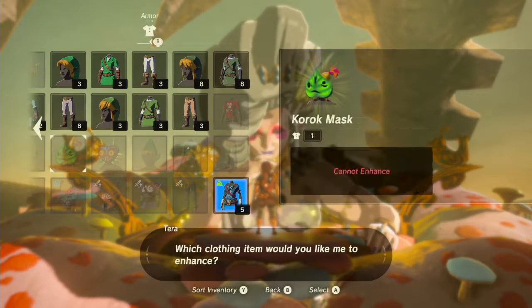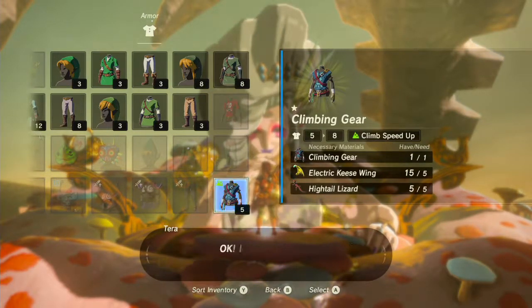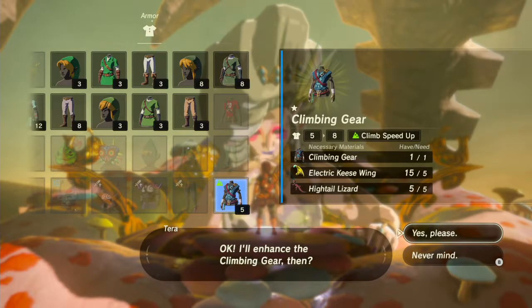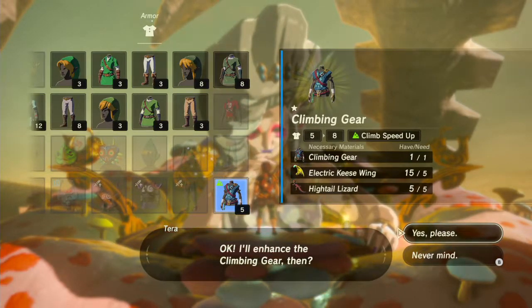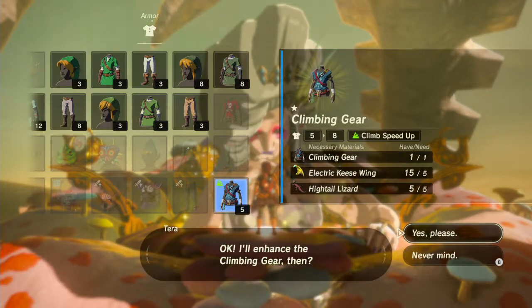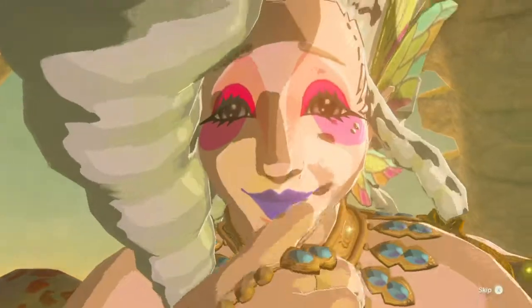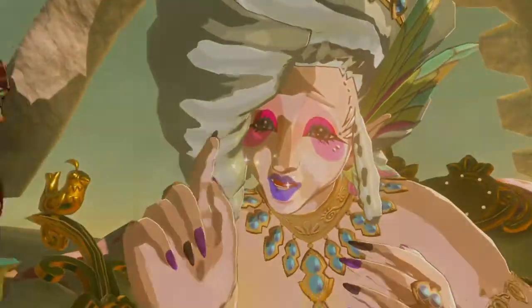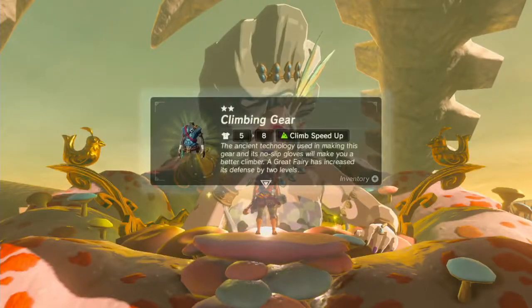By once I mean the shrine quest that we're doing, which is the Seven Heroines. I also had to get a couple of electric keyswings and hightail lizards, and that was my prep work pretty much. Hightail lizards are easy to come by because all you gotta do is just take out a one-handed sword and continuously spin attack. You'll find hightail lizards easy, and you won't kill them either. With this we will finally get the set bonus that I have been waiting for for a long time.